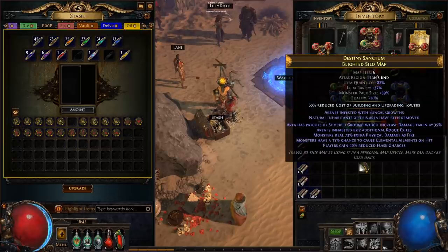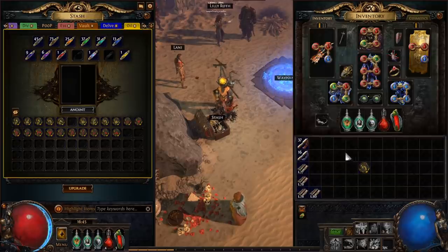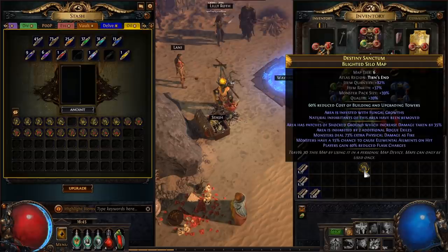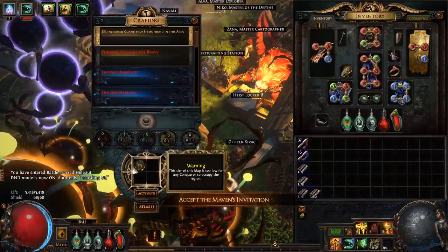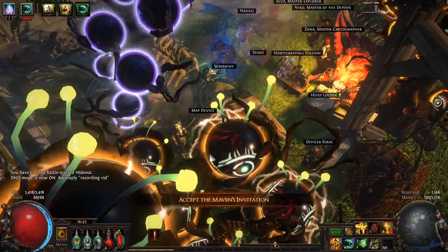For this one I'm just going to put on three ambers because I don't want to pay attention and it doesn't make that much of a difference. You can see the highlight — 60% reduced cost of building. My map is crafted, I've got my ring anoints, I'll be building arc towers, and I'm good to go. You pop it in your map device like normal and then we're off to the races.